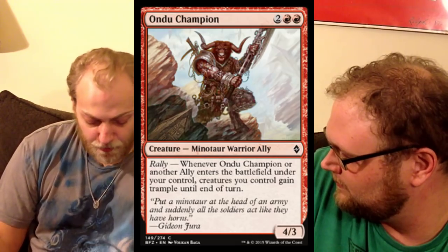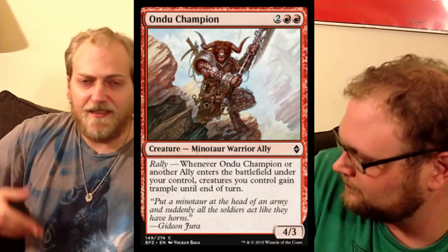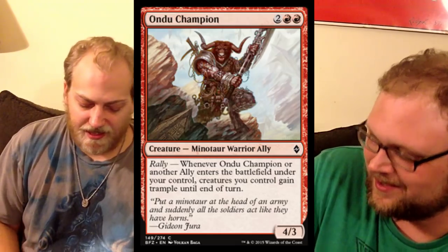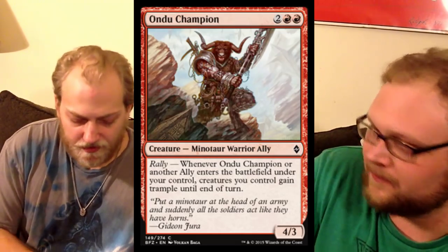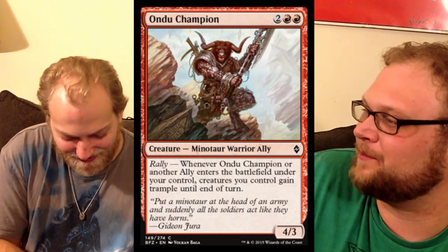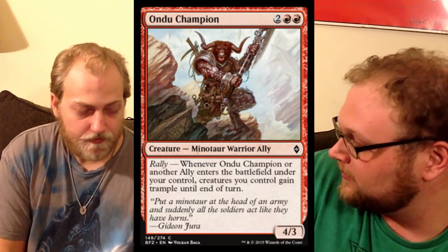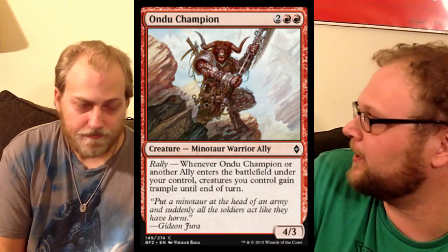Next up, we've got Andu Champion — a nice potential thing for the ally deck. It's very solid that it gives trample to all your guys, but a lot of the allies are fairly small. Depending on what ally triggers you're getting, your dudes might get bigger. It's a warrior and an ally and will see no constructed play whatsoever. In limited, we play Summit Prowler — two red and two colors for a 4/3 — as a 23rd card. This card does exactly that, plus value. Also, you hear '23rd card' a lot in limited, but I think we're actually going to play an extra land — maybe 19 lands — in this format with all the huge stuff we're playing.